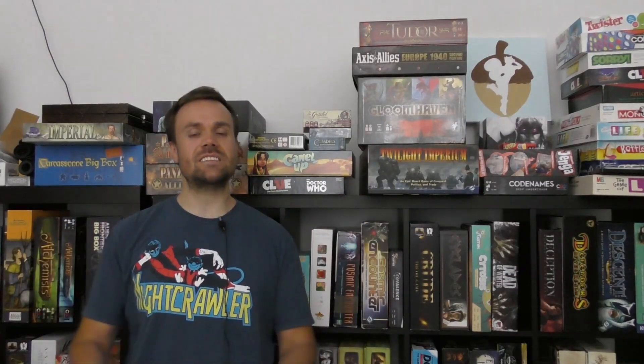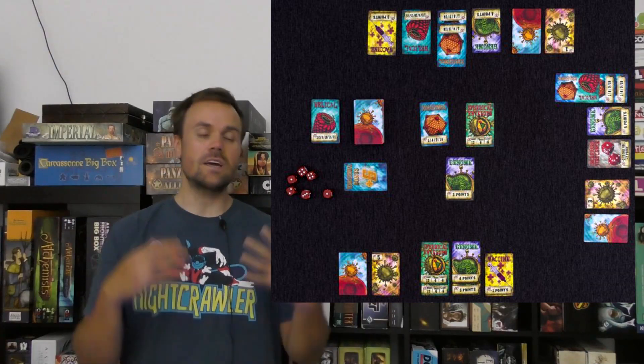At number one I've got Virulence. The reason this is number one over Viceroy is because it's a very pure blind bid trick-taking game — that's all it's about. You have a hand of cards representing specific numbers, you place down a card, everybody flips at the same time, and whoever has the highest number gets to take their card first. Like many other games on this list, cards give you specific numbers of points, points if you have the most, or you lose points if you have the least. It's a very pure trick-taking blind bid game, plays very fast, super easy to learn, and a ton of fun. You're not going to learn a whole lot about virology, but that's not necessarily a bad thing. Virulence, my number one.